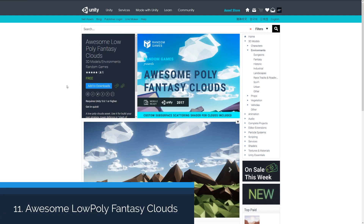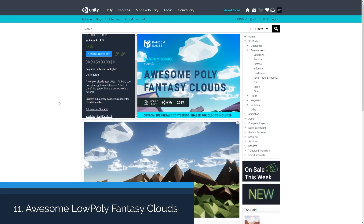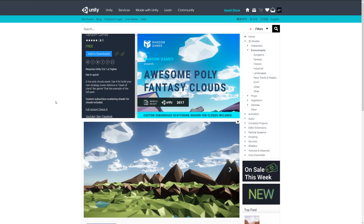The next one is the Awesome Low Poly Fantasy Clouds, a selection of low poly cloud assets which have a custom subsurface scattering shader. This allows you to see the light through the object itself using a fancy technique. It's sort of similar to a style like Clash of Clans.